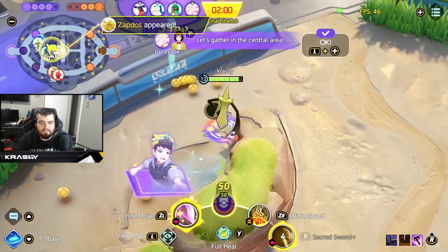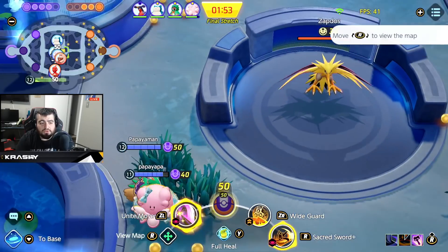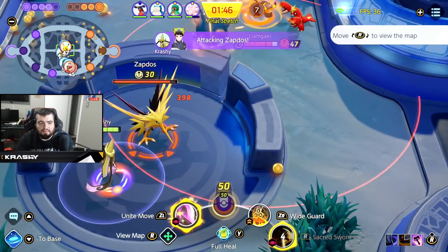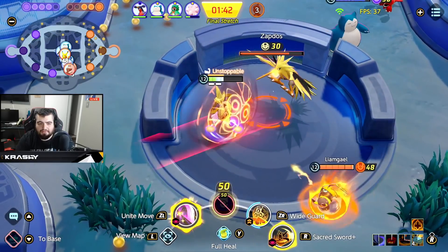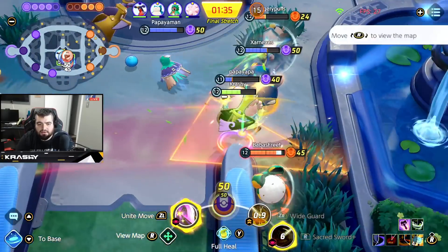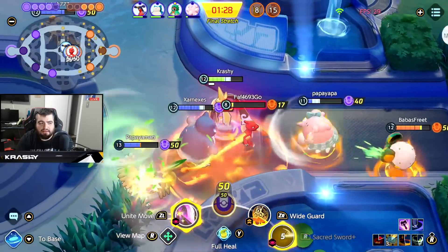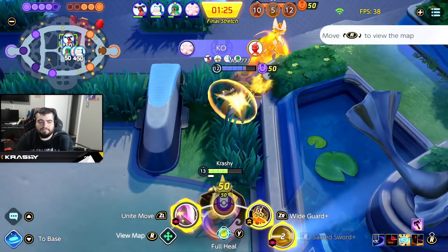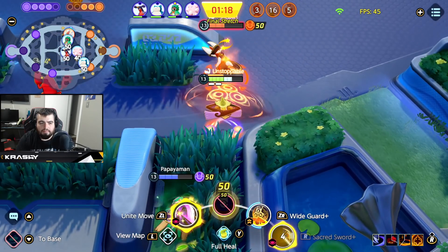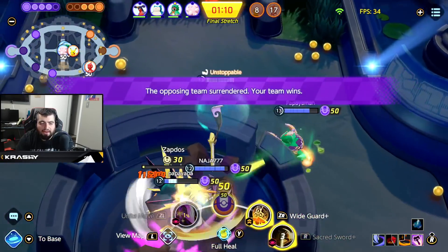We get the unite move off of them — he doesn't want to die there, so that's big. I want this red buff to get closer to level 13. It's a close battle so we still need to win. We Wide Guard to heal ourselves, initiate, and pull them in. Cinder is hiding in top lane — we chase him out because there's no way we let him steal the objective. Our Guard/Chansey can secure it, I hold my unite move, and that's the game.